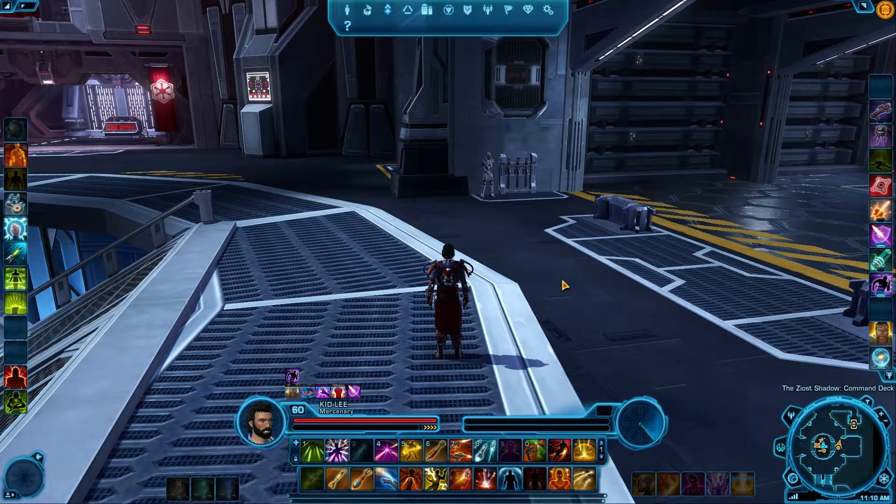Question number two comes in from Chaos Zero. They ask: is the purple 41 crystal thing account-wide or character/legacy-wide — when you get a pack of crystals, do each of your characters get one or only one per legacy? Basically, as part of the Choose Your Own Path promotion, they're going to be giving away an exclusive set of advanced black-purple color crystals to thank everyone who is a subscriber by March 31st, 2015. You'll be getting a +41 crit, a 41 endurance, a 41 power, and a 41 expertise crystal.